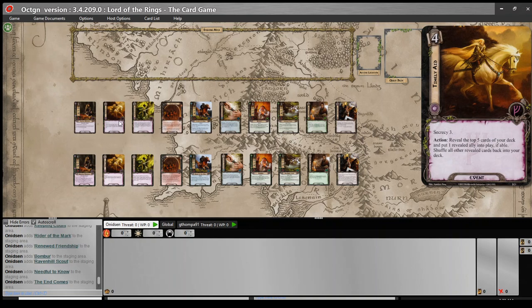Next up: Timely Aid. The original Timely Aid is a brilliant card in a secrecy deck. Secrecy 3 and a cost of four means you're only paying one cost for the action: reveal the top five cards of your deck, put one revealed ally into play if able, and shuffle all other revealed cards back into your deck. The problem with so many of the early secrecy cards was that while they provided useful — and sometimes really super powerful — effects in a secrecy deck, they were completely unplayable outside of a secrecy deck.